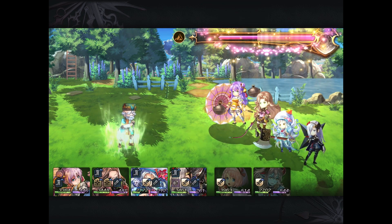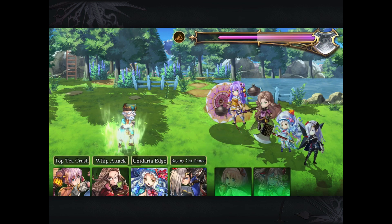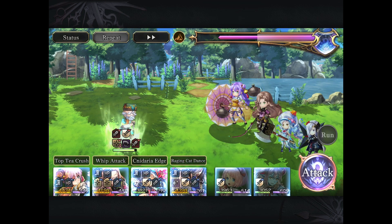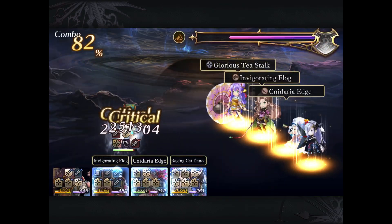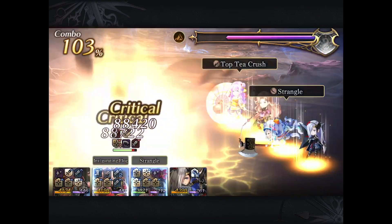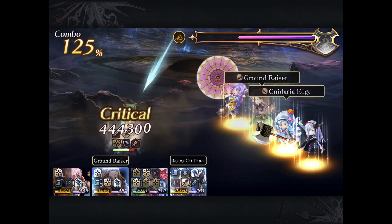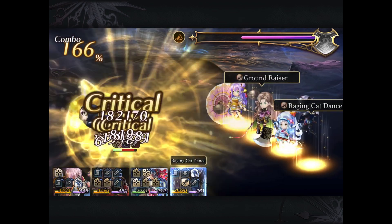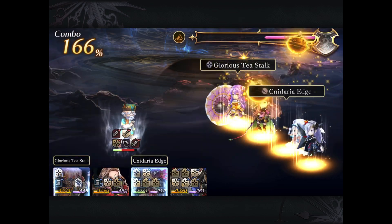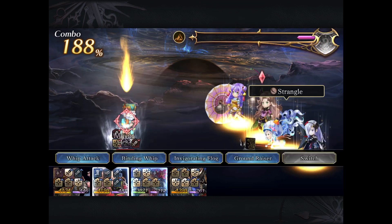He does Fire, Earth, and Wind, and you didn't see it in this video, but if you do allow turn 2 to come through where he buffs himself, he also applies a counter to himself that essentially counters with a single target water DPS against your party. And again, if you don't have shields up — either physical and elemental shielding — you're going to take a lot of damage. It actually can one-hit KO most of your party if you don't have both shields up.